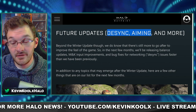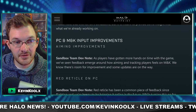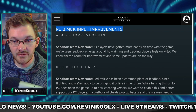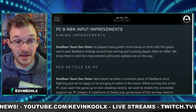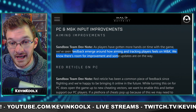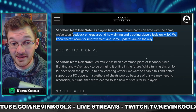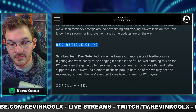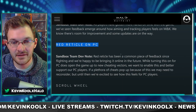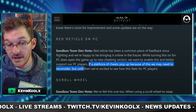Now we have some future updates past the winter update, covering desync, aiming, and a lot more. First, they talk about mouse and keyboard input settings. Feedback emerged around how aiming and tracking feels on mouse and keyboard, and 343 says there's room for improvement with updates on the way. Also, the red reticle will be returning to Halo Infinite. If a plethora of cheats pop up because of this they may need to reconsider, but until then they're excited to see how it feels on PC.